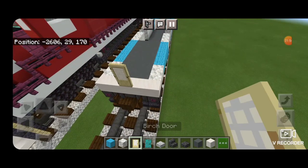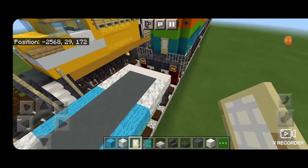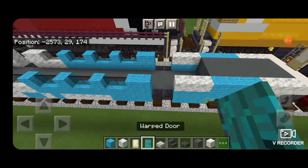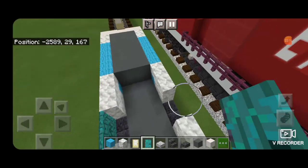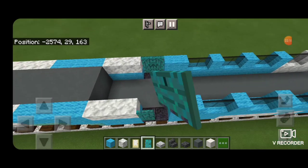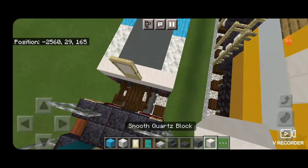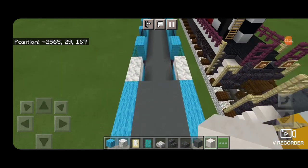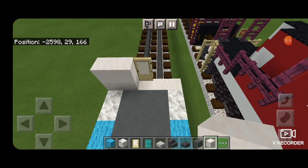Take out a birch door and put it on the middle of the end. Same thing down on this side — a birch door in the very middle. Then switch over to warped doors and put two in this gap here, and two in this gap here. Same thing on the other side — two doors here and two doors here. Now come down on the end and put a 2x2 of smooth quartz on either side of each door.